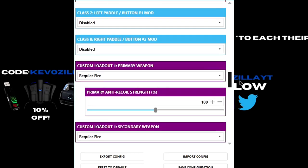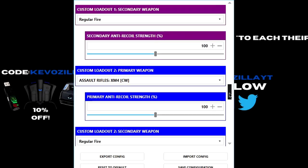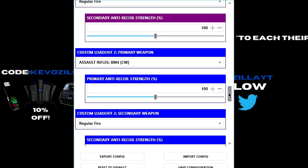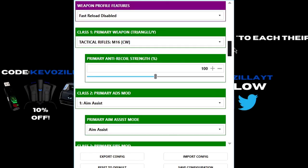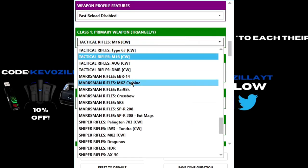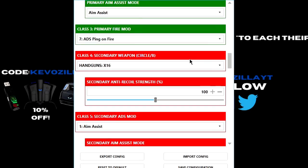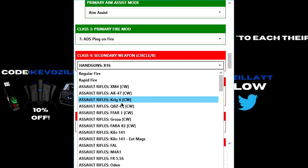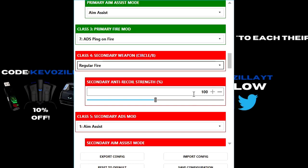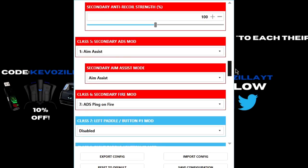The weapon loadouts — I advise using them long term. Whatever setup you want — your overkill class setups or simply just one primary weapon with the value for that specific gun — and you're good to go. Leave these two slots always blank. If you're setting it up here, plug in the Strike Pack. I always start with regular fire, so I'll leave them both on regular fire.